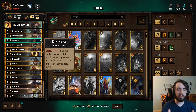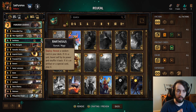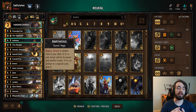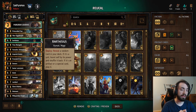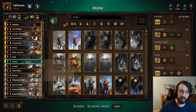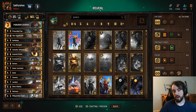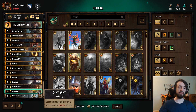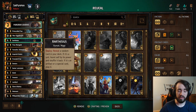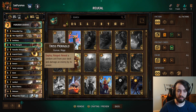Zarthysseus: Deploy, reveal a random card in your deck. If it's a unit, boost self by its power and shuffle it back. If it's an artifact or a special card, play it. So if you play Zarthysseus and you reveal a Tibor, it's a seventeen point play — it's insane. If you reveal a Dao, it's a thirteen point play, still very strong. If you notice, I play one special in the deck: Ointment. Keep that in mind when you're playing Zarthysseus — you're going to want an Ointment target on the board, unless you've already played Ointment or it's in your hand.